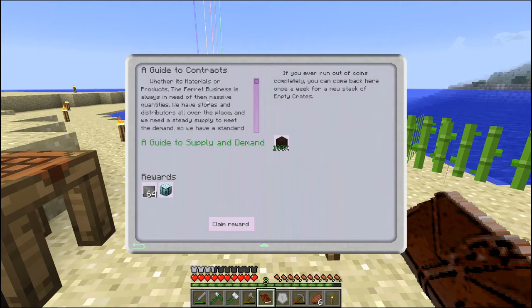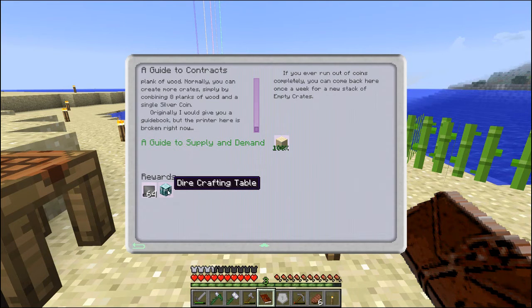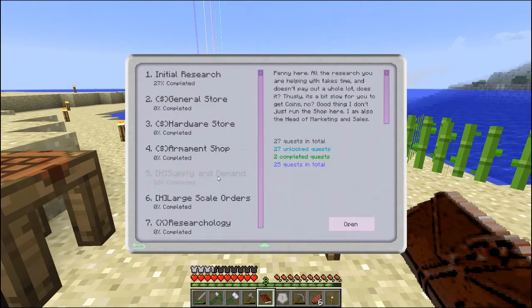Whether it's materials or products, the ferret business is always in need of them in massive quantities. We have stores and distributors all over the place, and we need a steady supply to meet the demand. So we have a standard listing of contracts. The simplest contracts are supply contracts, which cover basic materials like metals and seeds. There are also production contracts, which cover anything you can mass produce from materials like furniture, toys, or even RF energy. But to fill any contract, you need to start by making shipping crates. Surround a silver coin in any wooden planks to get 64 serviceable shipping crates. Once you crate something, you cannot uncrate it. We get a dire crafting table and unfilled shipping crates.